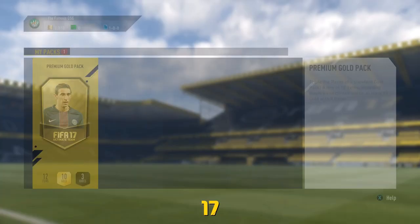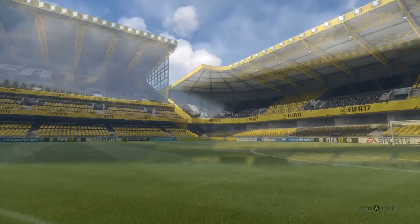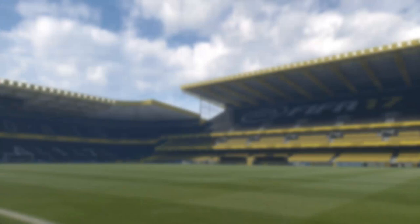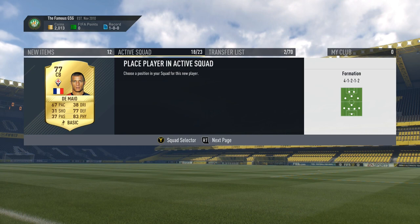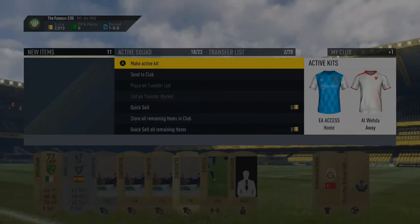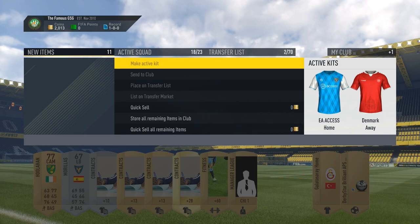We opened up the free pack and players-wise we got a little bit lucky. DiMario isn't an amazing player but he suits our Serie A squad and will be a good backup for fitness. My plan is to have a starting lineup and a bench where I can swap around in Serie A, and eventually move on to another league and build some sort of hybrid. I also got a Danish kit, which is quite fitting as I'm from Denmark, so I decided to use that as a secondary kit.